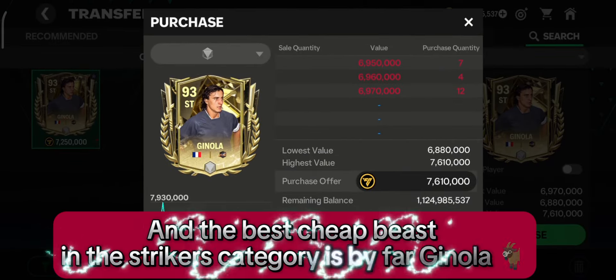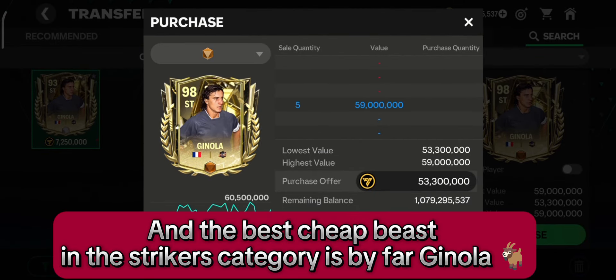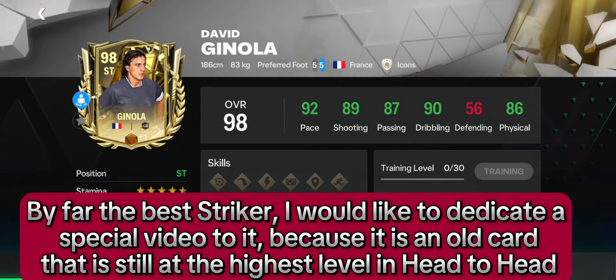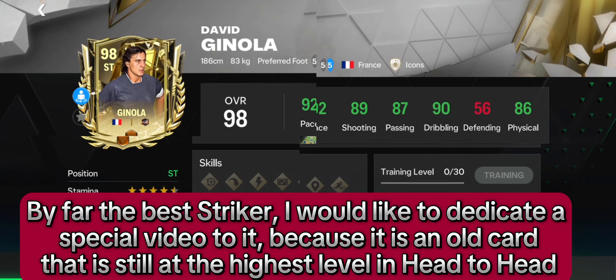And the best cheap beast in the strikers category is, by far, Ginola — by far the best striker. I would like to dedicate a special video to him because he is an old card that is still at the highest level in head-to-head.